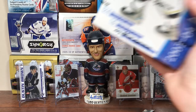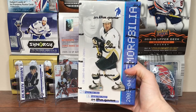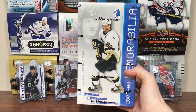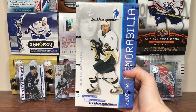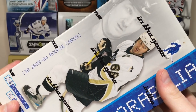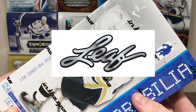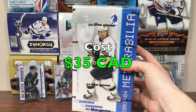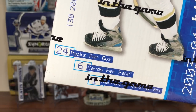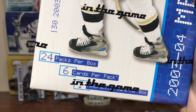All right, this is new for me. Hey guys, 011 here, and today we got a hobby box of Be A Player Memorabilia hockey from 03-04. Be A Player — this is made by In The Game. The biggest thing for me is it's actually licensed by the NHL, not like more recent ITG or now Leaf where it's not licensed. So that's a big draw for me. This box cost $35 Canadian, 24 packs a box, six cards a pack, and you get one memorabilia card per box.